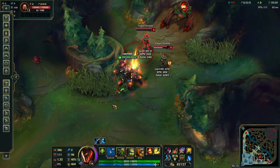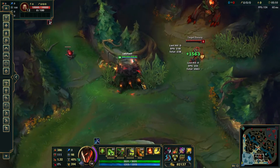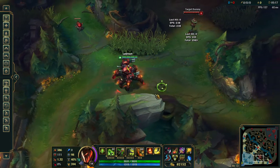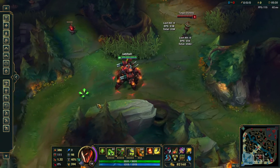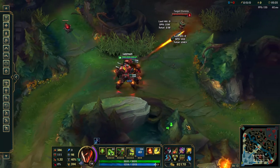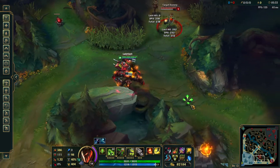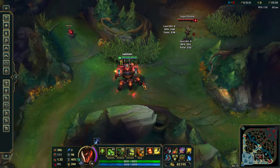So you're going to be able to hit your Q's easier. The next change is to his ultimate — the speed of the projectile. It used to be 2100 units per second and now it is 3200 units per second, so it's a much faster shot and you should be able to actually hit your ultimates easier.